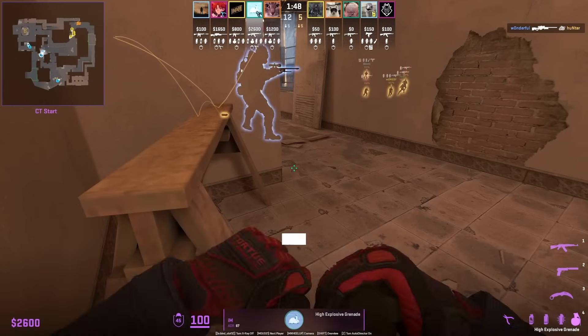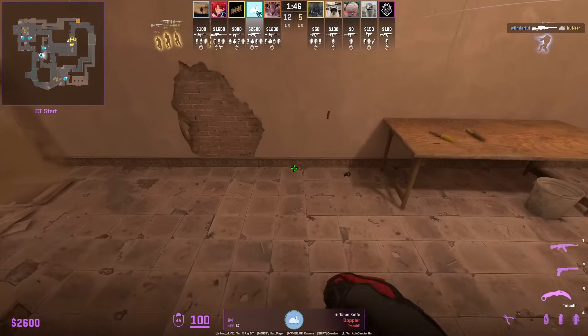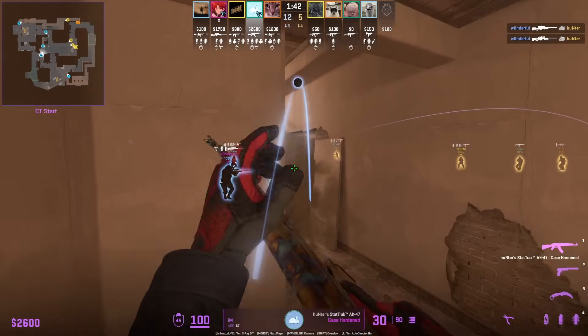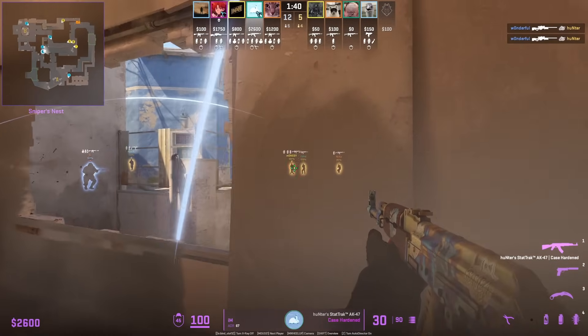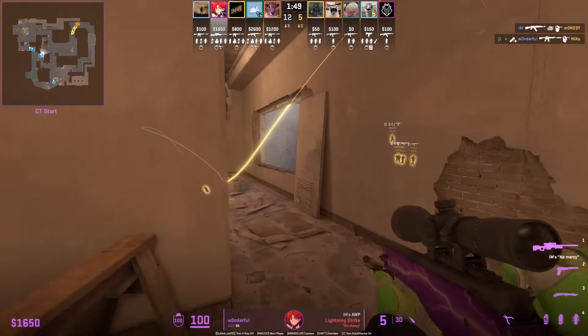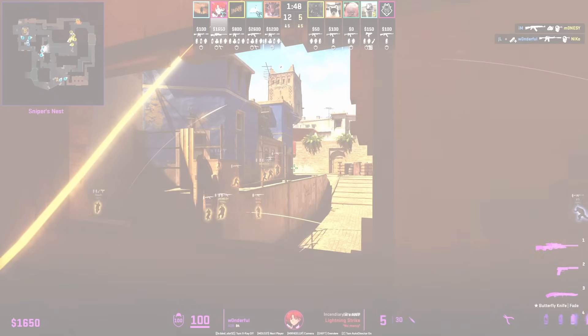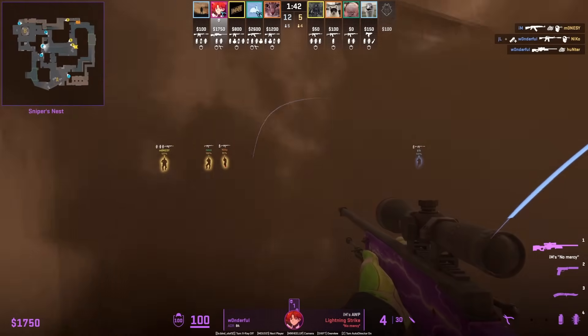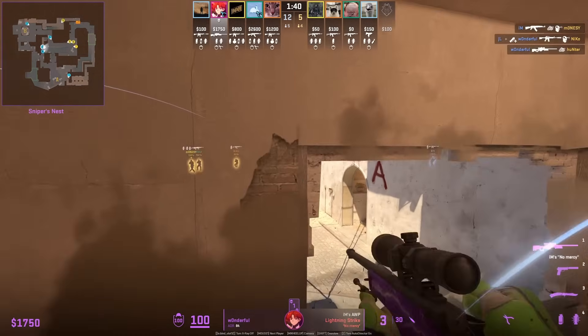With a CT setup at the start of the round, Wonderful drops his nade for Ima, who double-nades the instant window smoke thrown from G2. Wonderful gets one frag, then Ima throws the second nade and follows up for another frag as the smoke is still broken. Wonderful even manages to throw a top mid box Molotov.